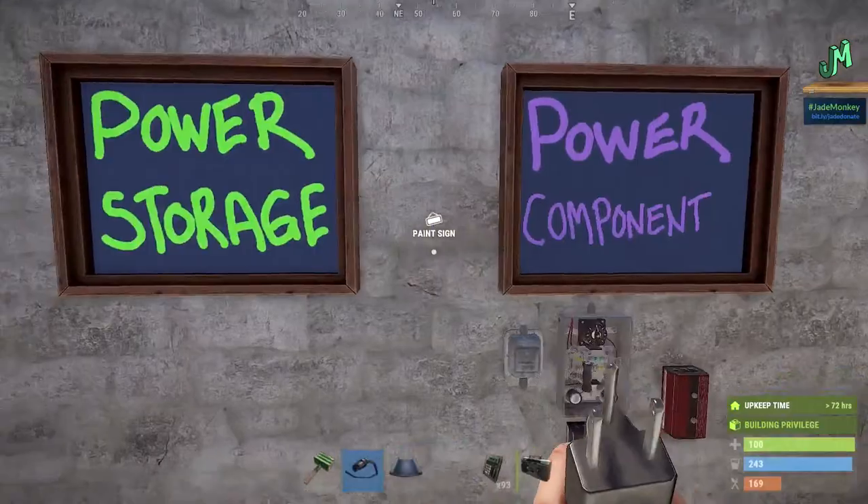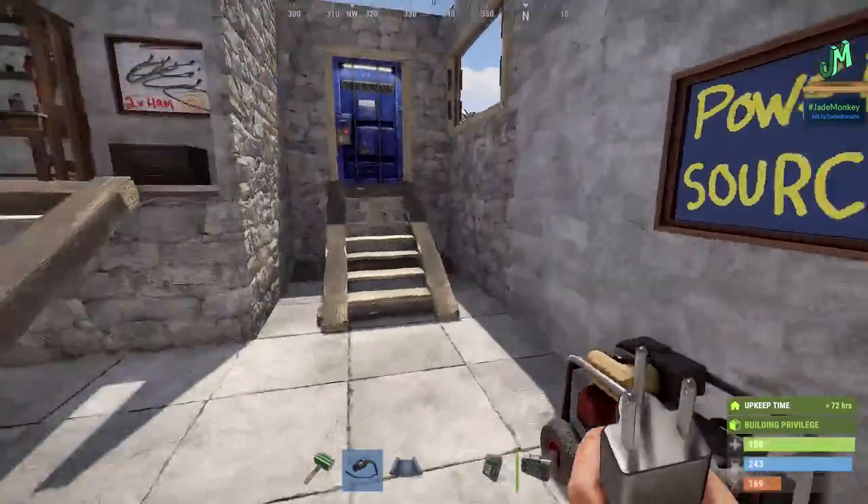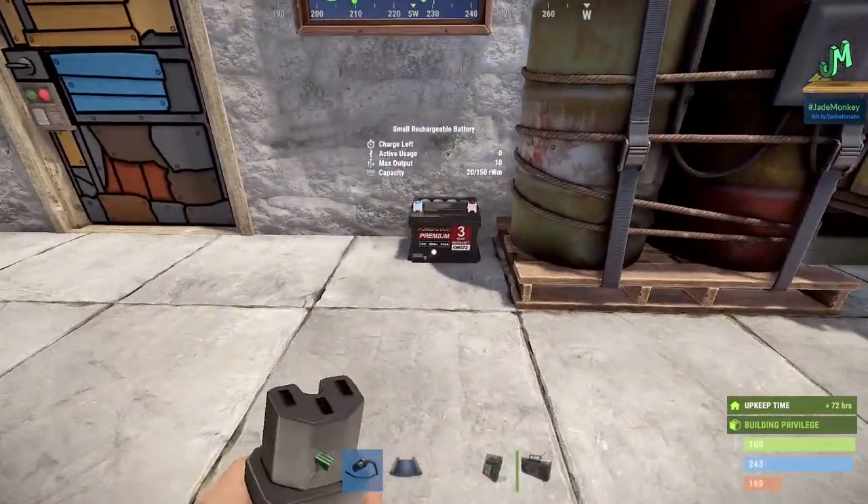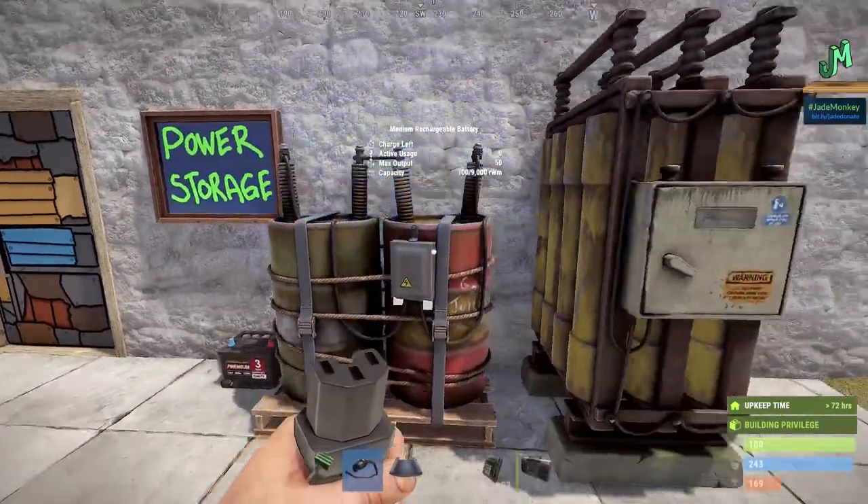On to the next section: power storage, also extremely important. We have three of these as well — the small battery, the medium battery, and the large battery.